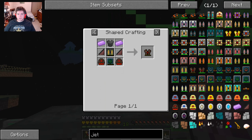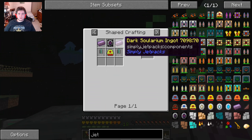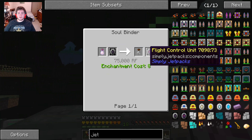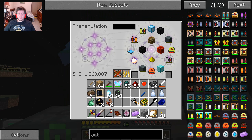And what did we need? We needed 2 dark solarium ingots — 4 and 6. And we still need a soulbinder with a bat. Wonderful.